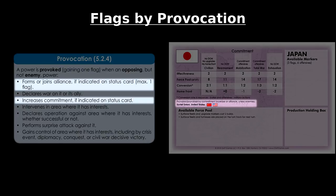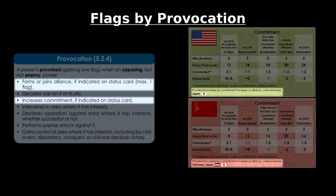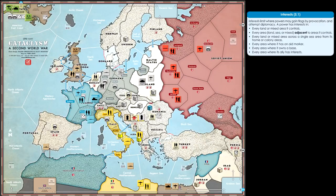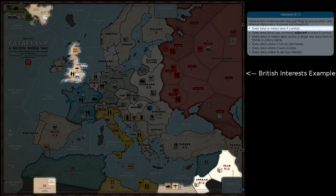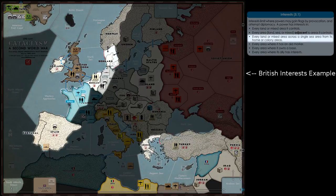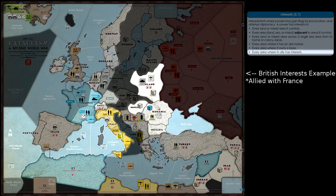Those first two categories will provoke any opposing power that qualifies, but the last provocation type is limited to the powers listed on the status cards. If a power forms an alliance or raises its commitment level, it is only a provocation against specific listed powers. Japan, for example, is provoked whenever the US or USSR increase their commitment or join an alliance. Likewise, the US and USSR are both provoked when Japan increases its commitment or joins an alliance. A power's interest limits where it can gain flags by provocation and where it may attempt diplomacy. A power has interest in every land or mixed area it controls, every area adjacent to those areas, every land or mixed area across a single sea area from its home or colony areas, every area where it has an aid marker in a civil war, every area where it owns a base, and every area where its ally has interests.